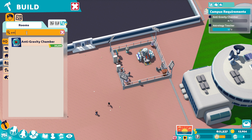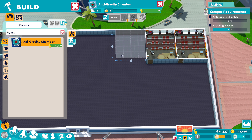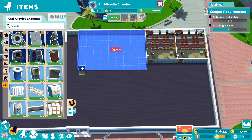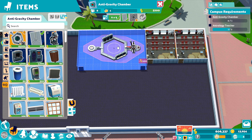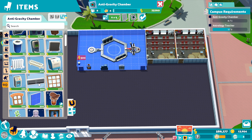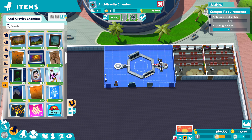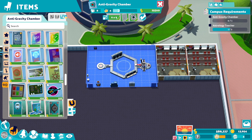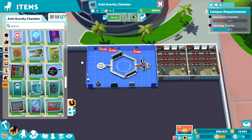We need an anti-gravity chamber. You can see that needs to be quite big — a bit too big actually, but it is what it is. Let's get these extra things down — we have an indoor bin this time. And we can just put down a few posters to get this up to level five.